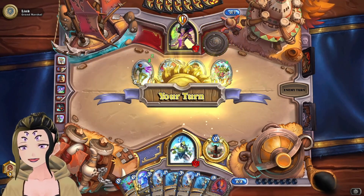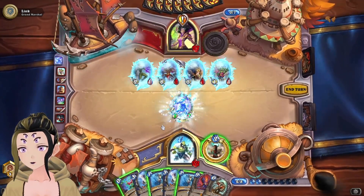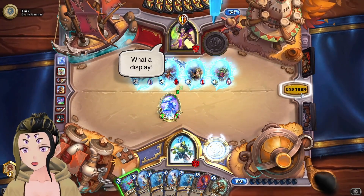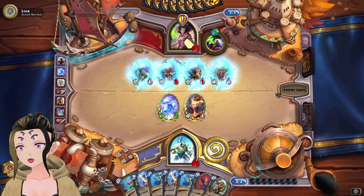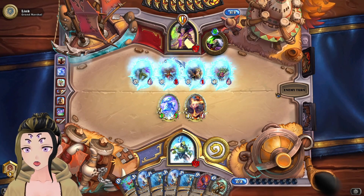They're just making our Snowfall Guardians even better. We can drop one Snowfall Guardian here. I should have hero powered before, but oh well. That's something I do notoriously with this deck — I forget to hero power because I'm trying to be greedy with the N'Zoth combo.